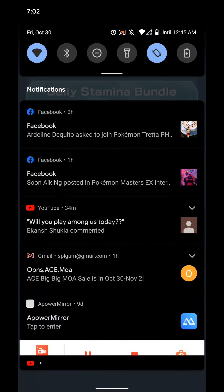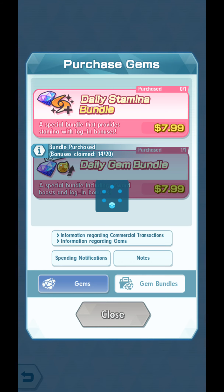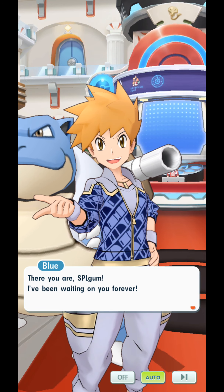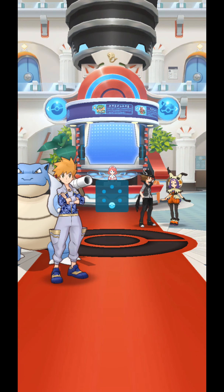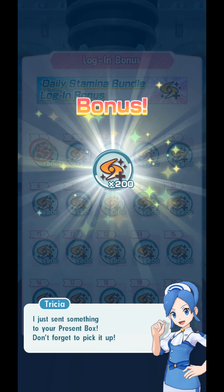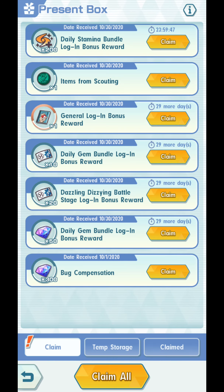Give me a sec. And there you have it — I did this for you guys, just so you don't have to do this. Let's do it. And we get 200 stamina to our present box. Checking our present box — there it is guys: Daily Stamina Bundle log-in bonus reward.